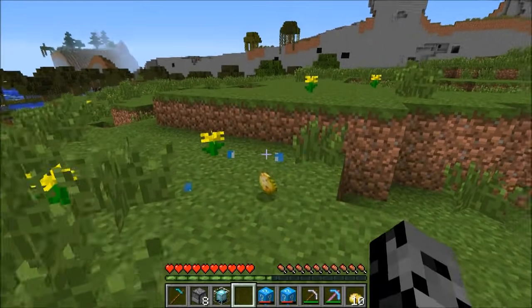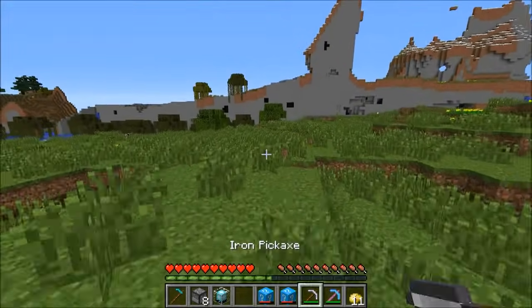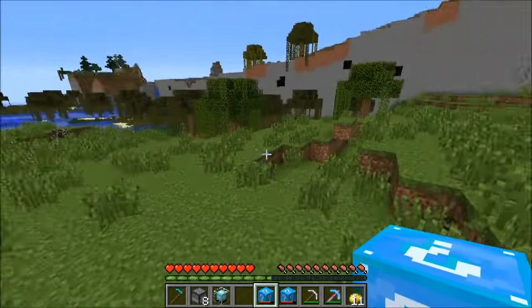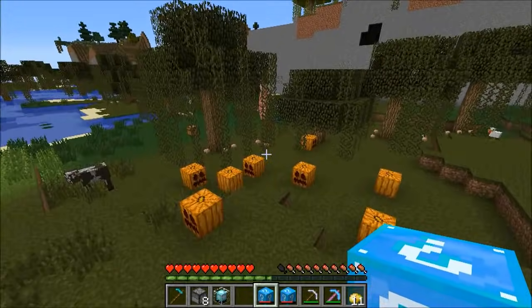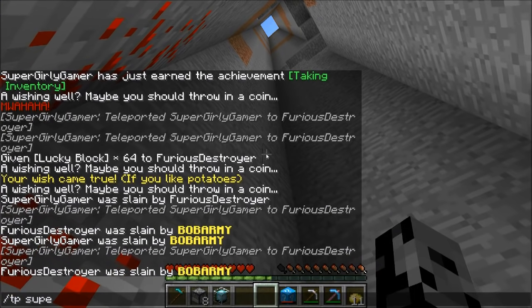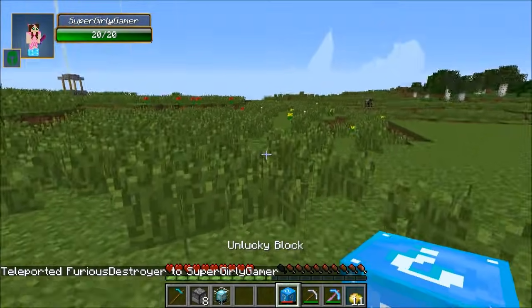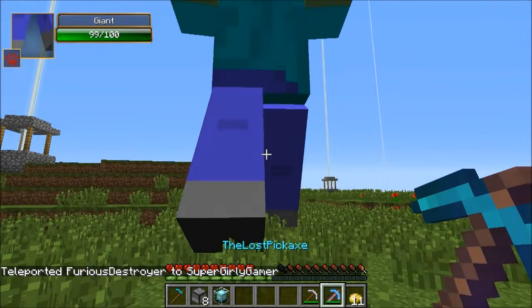We ended up with some of the craziest stuff ever because you guys requested this. Leave a comment — let us know what you want us to fight next time. Did I seriously get a poison potato? Well, I do have a beacon. I got one too! I'm pretty happy about that. Oh, I fell in the hole. I need to come back. Final unlucky block — I need gold. Don't do it near me! It's a giant — he's fine, he's a good guy.